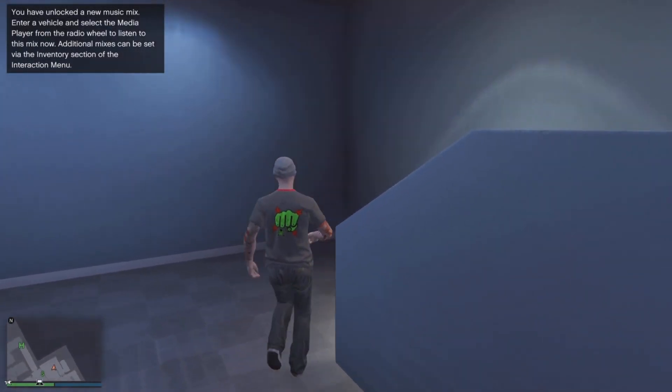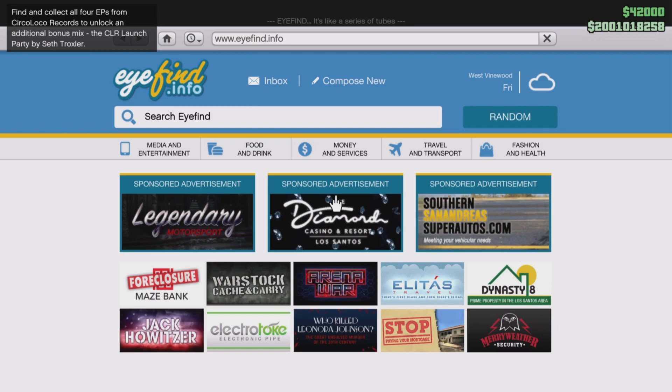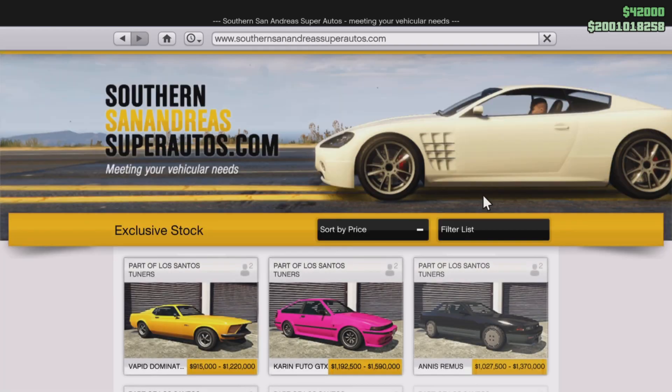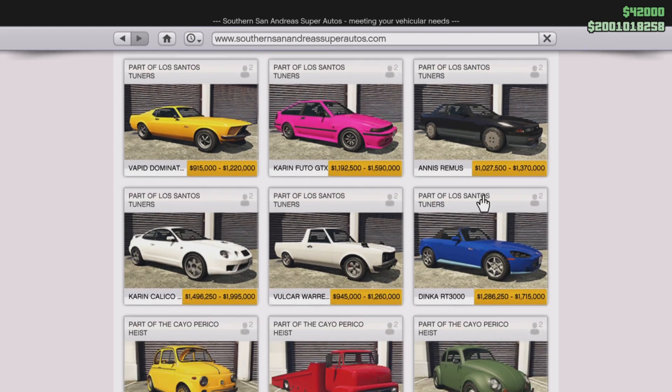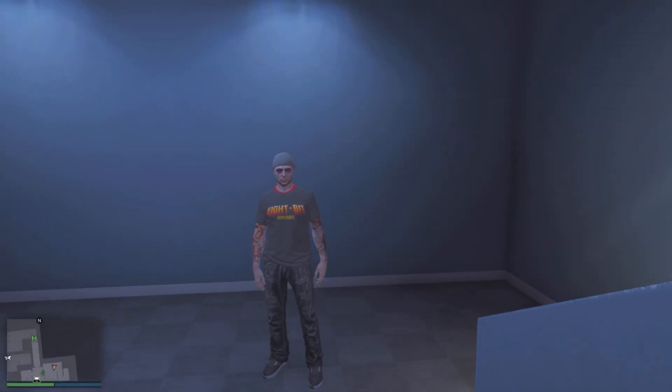One last thing you can see yourself: there are some new cars in Southern San Andreas and Legendary Motorsport as part of Los Santos Tuners. There are four new high-performance cars from Legendary Motorsport and six cars from Southern San Andreas. Those prices do look a bit steep, but I assume you'll do certain missions to unlock a lower price. Just a very brief short update on the DLC — hopefully it's been helpful. Ta-ta for now, take it easy and take care, cheers everyone.